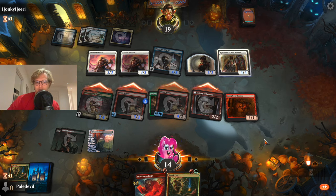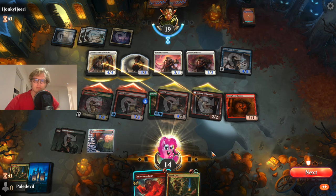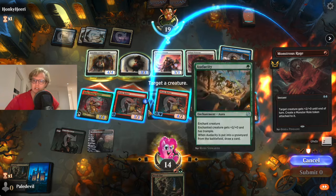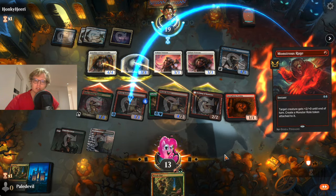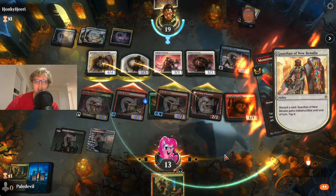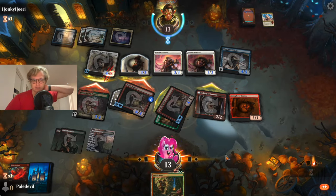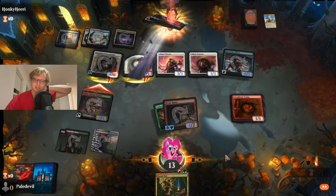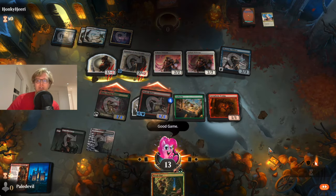We put the Monstrous Rage on the other Picnic Ruiner and watch him trample. We Monstrous Rage — I think he's pretty dead here. We're going to take 3, 6 — yeah, that's a lot of damage. Even if he makes it indestructible it absorbs 4 damage and that's it. It's going to take 4, 7 plus 12 — that's exactly lethal. Which ain't too bad. Maybe there's something to this deck; I thought it was going to be a joke, but it's pretty cool.